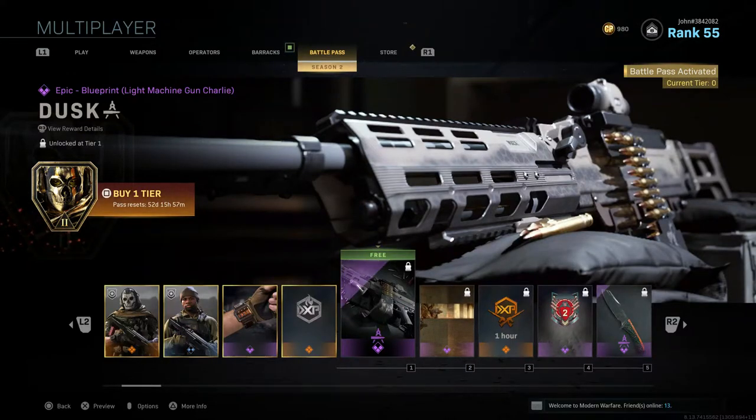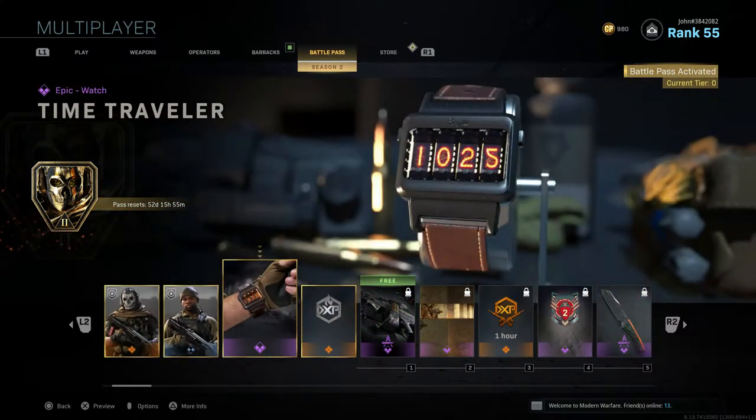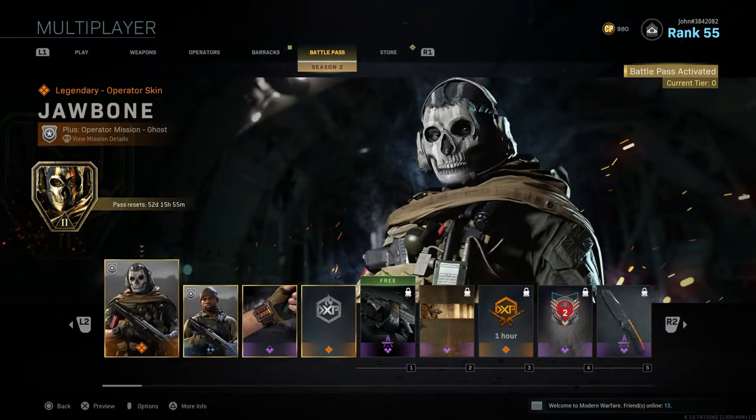Season 2 is already looking a lot better right off the bat. These four rewards can be gained by purchasing the battle pass for Season 2, which costs 1,000 CoD Points — equivalent to ten dollars. These rewards are actually pretty good.